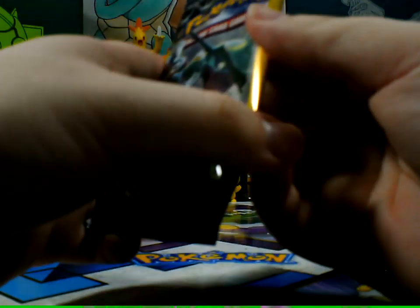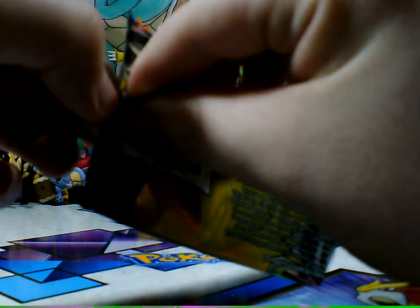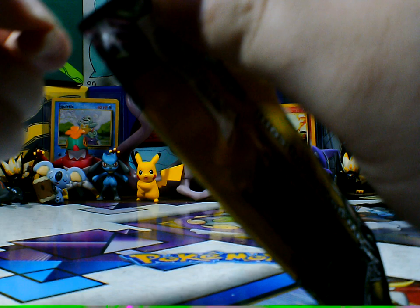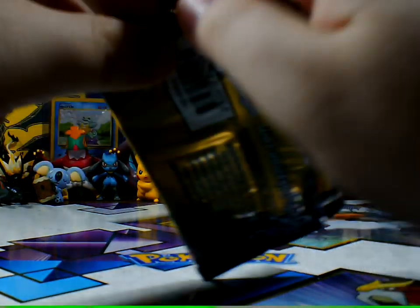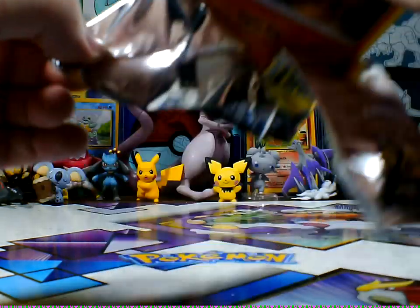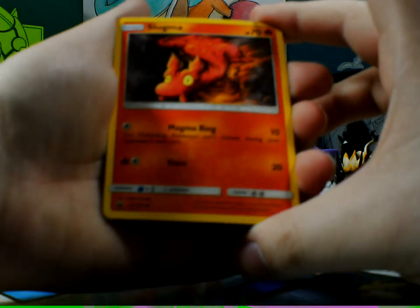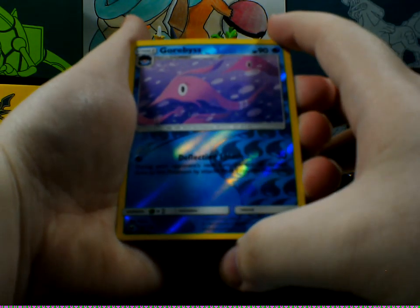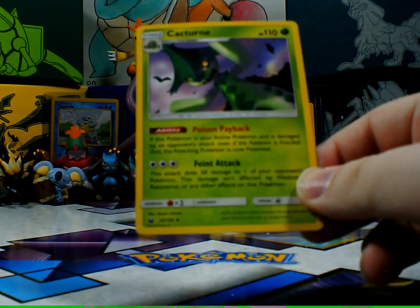Now let's open up our Celestial Storm. Our Celestial? Why do I call it Celestia? Anyway, come on, it's fighting me. Are we saying packs are fighting us? That means it doesn't want to open at all. That's where I got my Ditto. Alright, we have Slugma! Ooh! Garbodor! Yeah, I didn't say it right. And Caterpie!